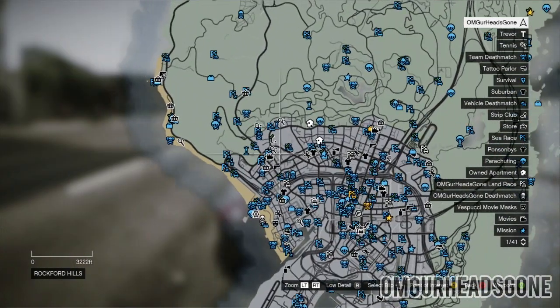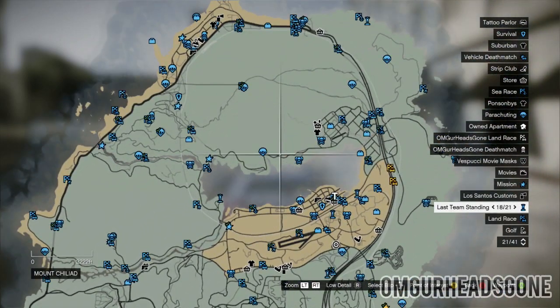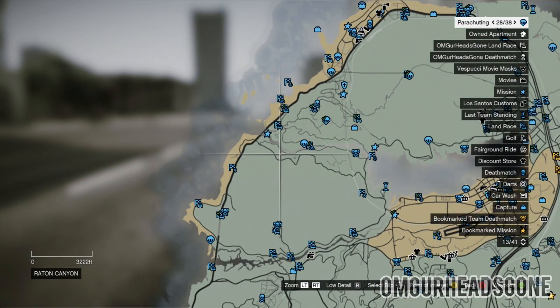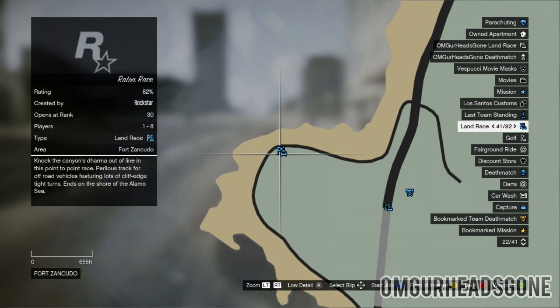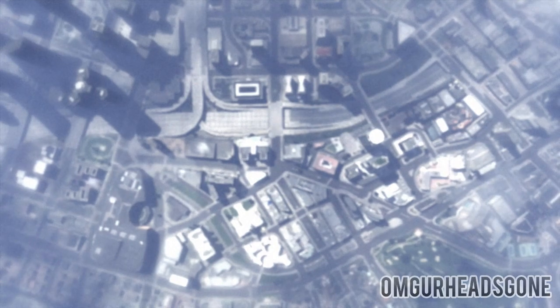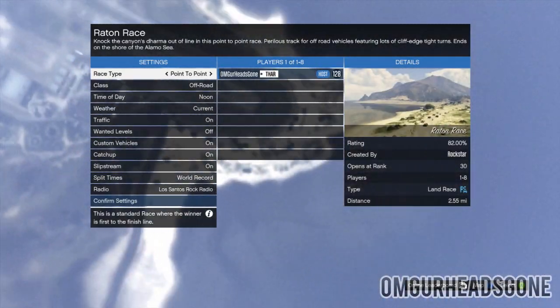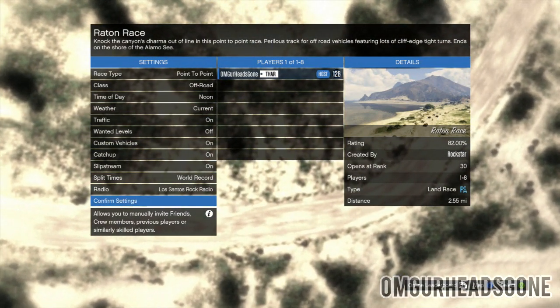Next, you want to go to the map and then open it up and find the location that you actually want to teleport to. So I could teleport to Mount Chiliad, I can teleport over to the military base. There just has to be a race nearby. So I'm going to teleport to the military base. All I do is hover over it, then I press X to confirm and actually enter that job. Then I wait for it to load up, and once it loads up, all I have to do is confirm the settings and then begin the job. But it's going to ask me which vehicle I actually want to use for the race.